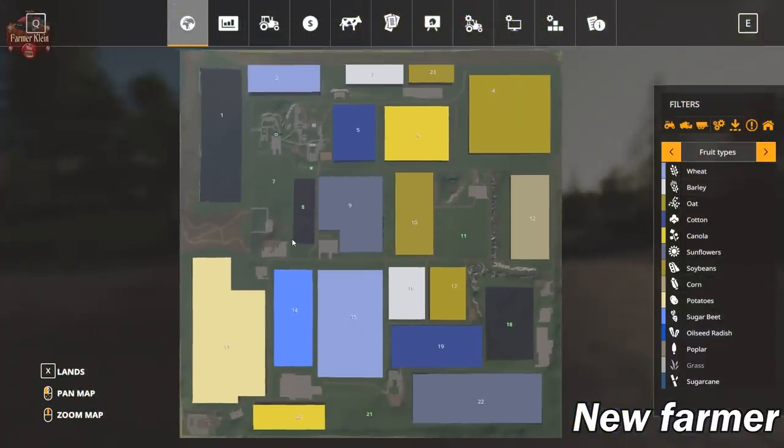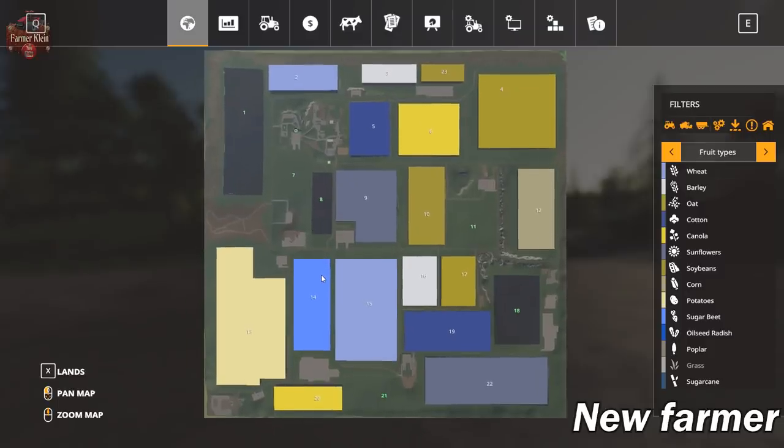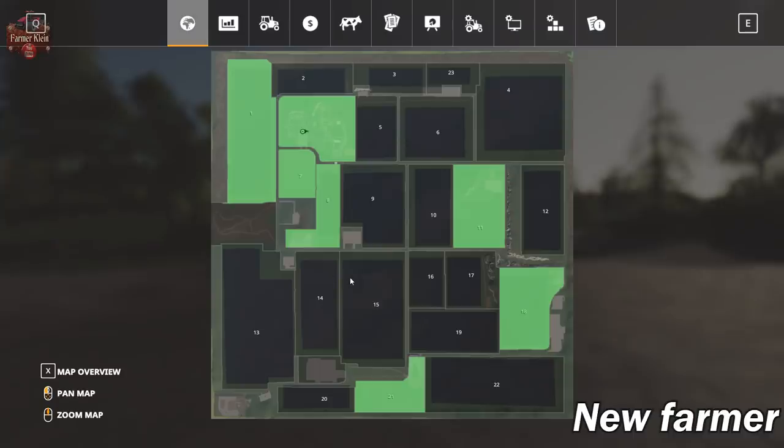Zoom on out here. So we've got lots of square or fairly square fields. Take a look at the lands — you'll see that we start on new farmer mode, owning the main farm which is this big section here, as well as fields 1, 7, 8, 11, 18, and 21.